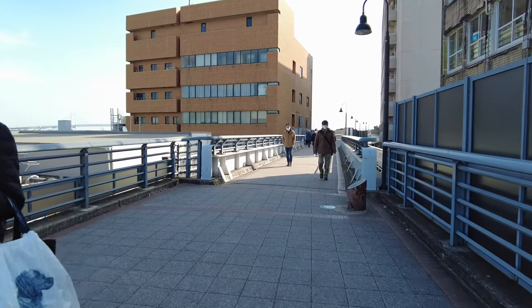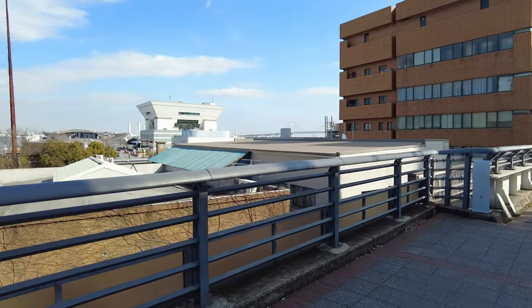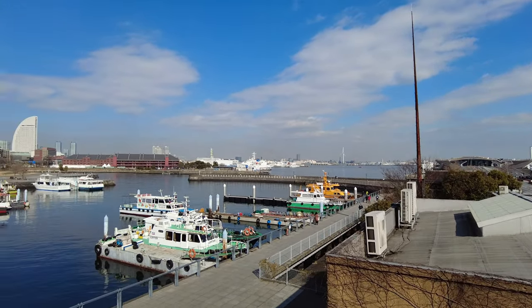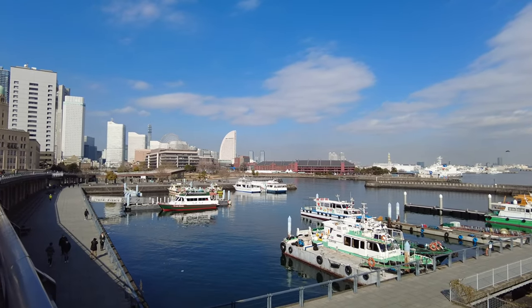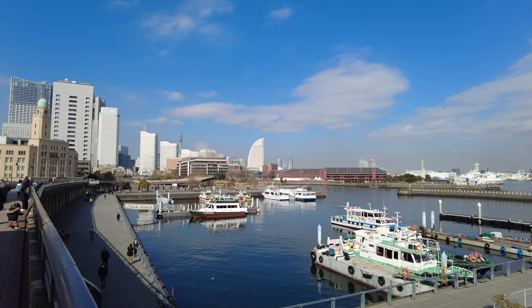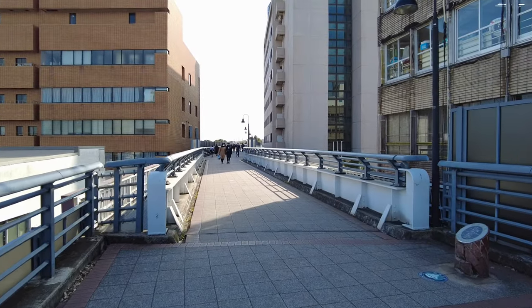Now that we're up on the promenade, you get a view of the Osanbashi Pier building, which will show up quite a few times in different shots. As we pan to the left, the promenade travels quite a ways — this path will take you over to the Shinko area with the Red Brick Warehouse, World Porters, Cup Noodle Museum, and beyond into the Minato Mirai area.